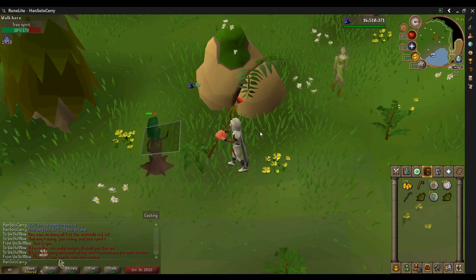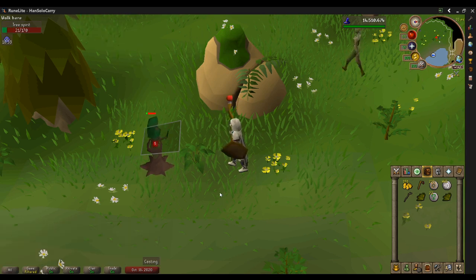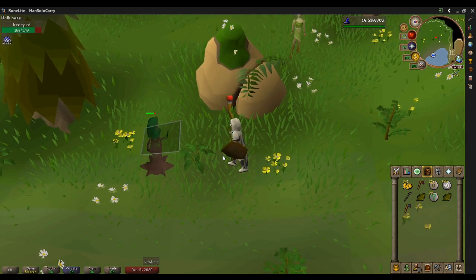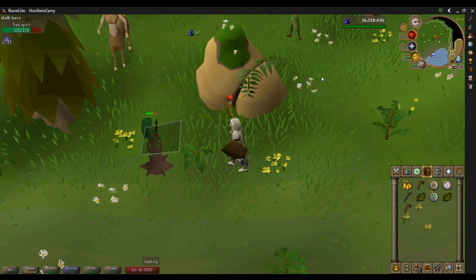I got a couple of snapdragons in my inventory too. These guys are great for snapdragons — they're one of the more common herbs on their drop table. I don't know if anyone would actually come here for it rather than slowly stack up seeds over time, but snaps are pretty hard to come by, so it's nice to see them.